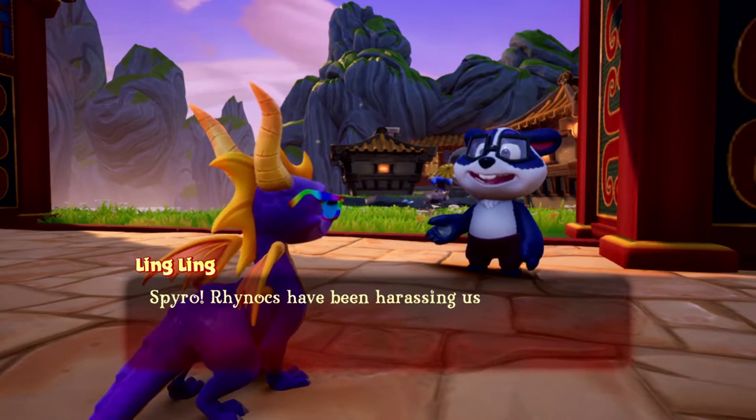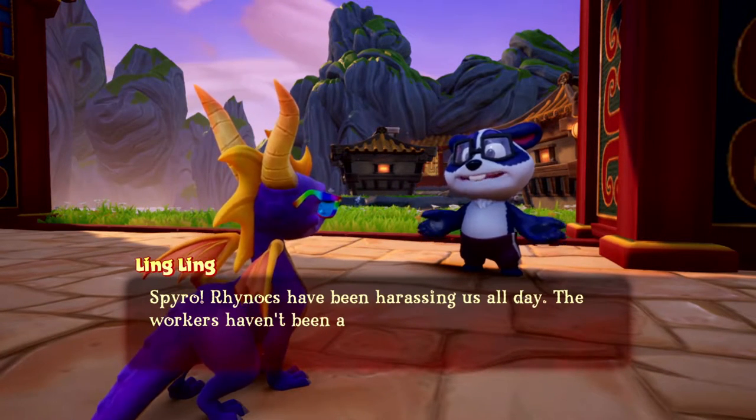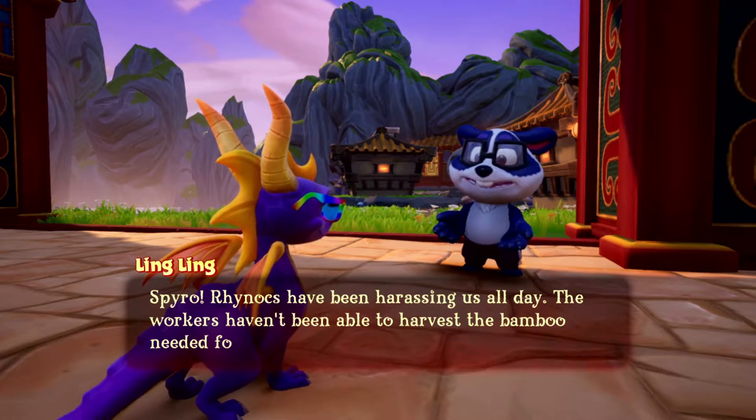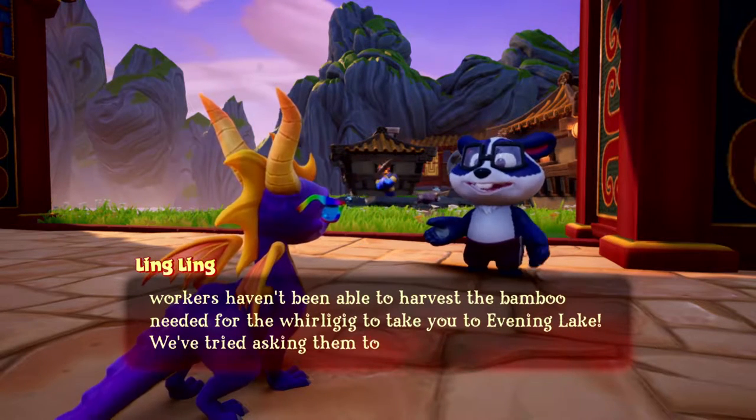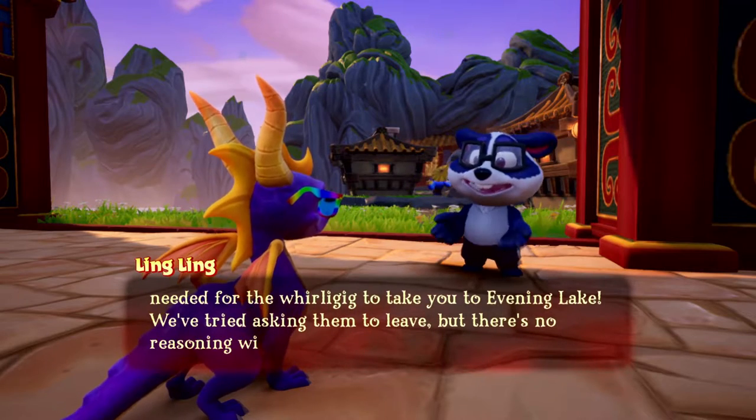Rhinox have been harassing us all day. The workers haven't been able to harvest the bamboo needed for the Whirligig to take you to Evening Lake. We've tried asking them to leave, but there's no reasoning with them.